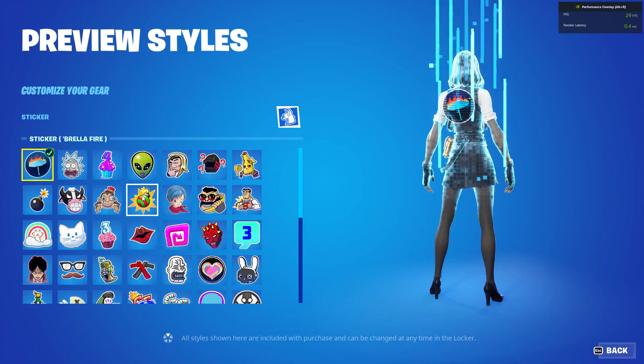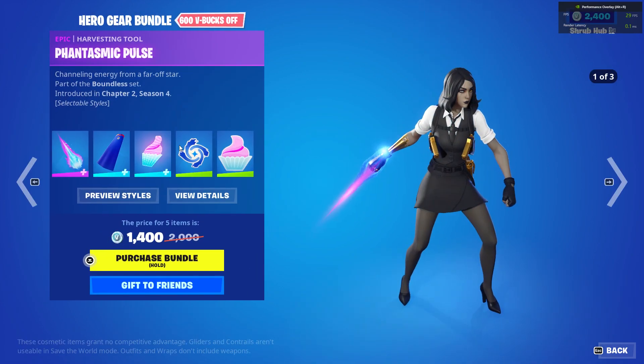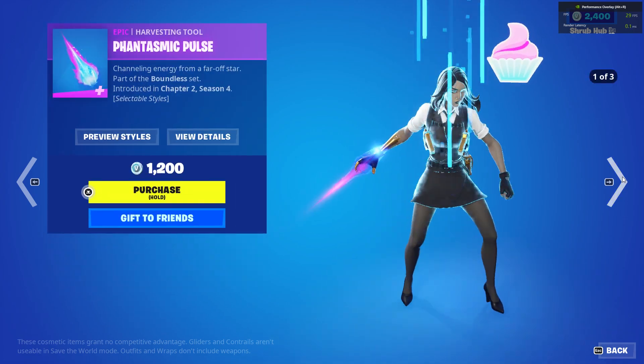Then we have the Hollow Bat from before — you put an emote on it, basically. Nice. Then we have the Blue Cyclone emoticon and the Cupcage emoticon on the Boken, also set to lead to.